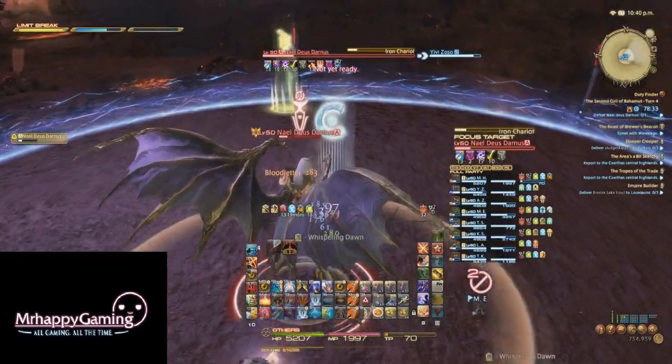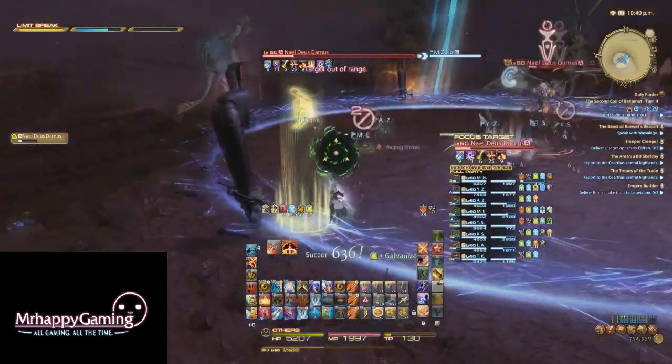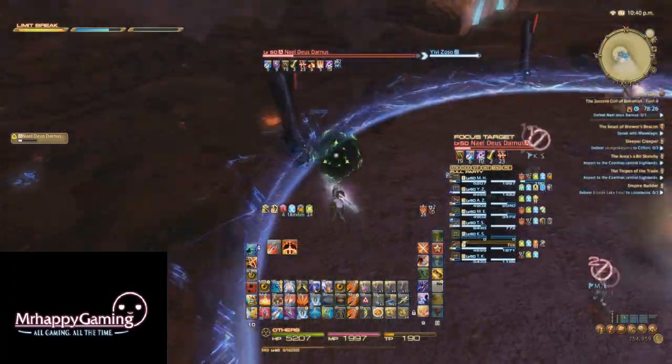Here's an example of the worst case scenario with that setup. As you can see in this video, because we placed it close to the dragon to the southwest, the two far dragons would charge us and leave very little room to dodge.